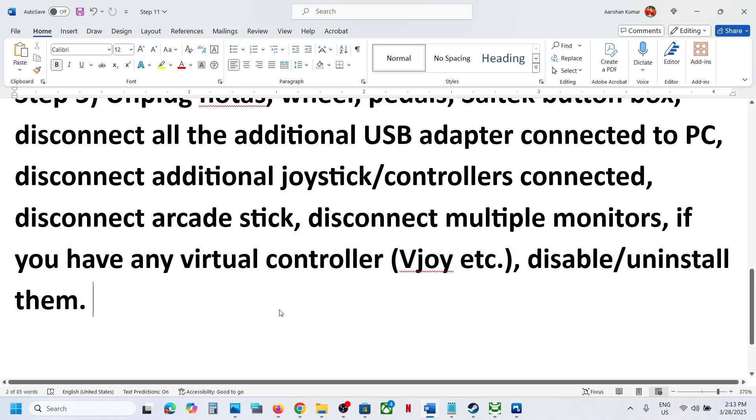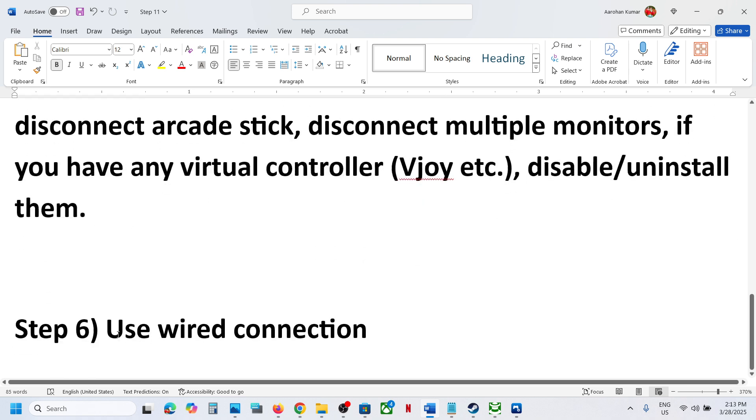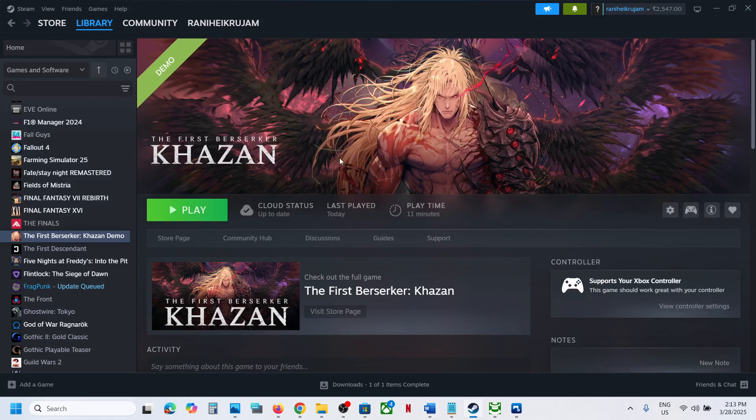The last step is to use a wired connection. If nothing is working, connect your controller using a USB cable to the computer, then launch the game and check. One of the steps shown in this video should help you get the controller working. Thank you for your time — please like this video and subscribe to my channel.